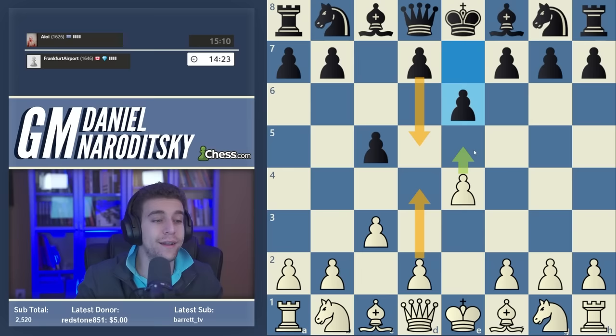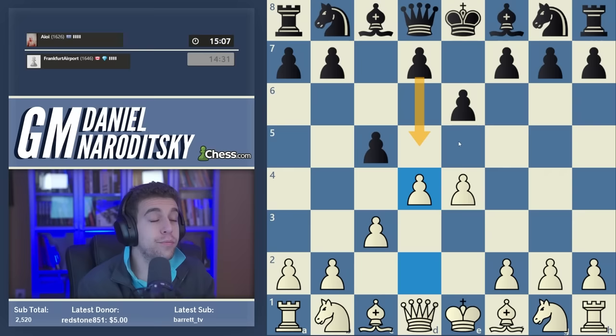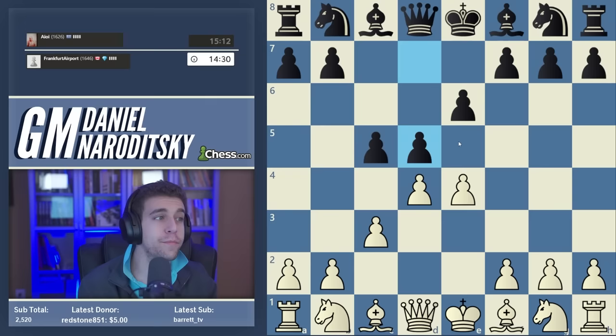You might ask: what if I don't play the advance against the French? There is an alternative to e5 for players who don't play the Advanced French. If our opponent plays d5, we have a totally viable alternative — in fact, this is recommended in the Allopin bible. The move is e takes d5; we simply take the pawn on d5.